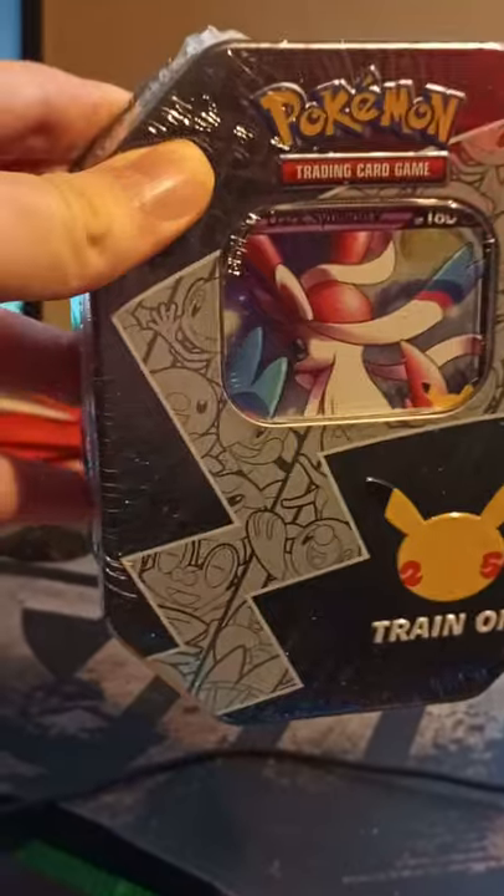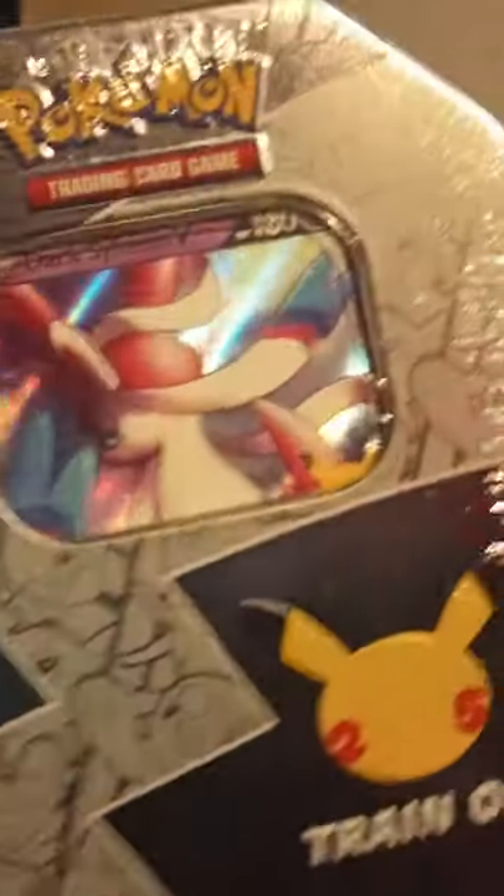Hey everybody, what is going on? It is your boy welcoming you to a Pokemon tin opening. Here with Pokemon Celebrations we have the Dark Sylveon box to open. This is going to be quite a lot of fun because I just keep seeing Celebrations things coming into this shop, and it's every time completely different. Sadly there wasn't the Lance's Charizard which I wanted - that tin was unavailable - but instead we got the Sylveon one, which is obviously pretty nice.